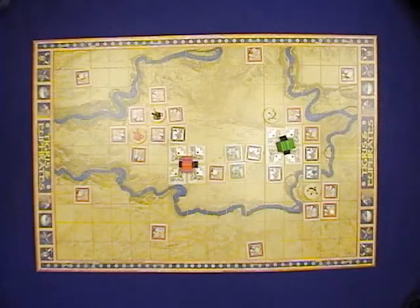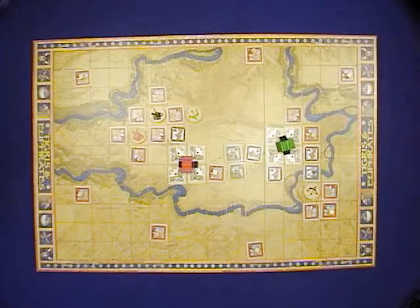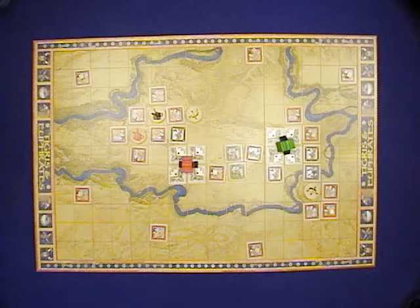The fifth obscure thing to remember about Tigris and Euphrates is that as an action, you can lay a leader from off the board onto the board, or you can move a leader from the board into another position on the board. Many forget this or get confused, thinking they have to take the leader off the board and then spend another action to put it back on. But no, that's not true. You can always pick up a leader from a spot on the board and place it on any other legal square on the board as one of your actions.